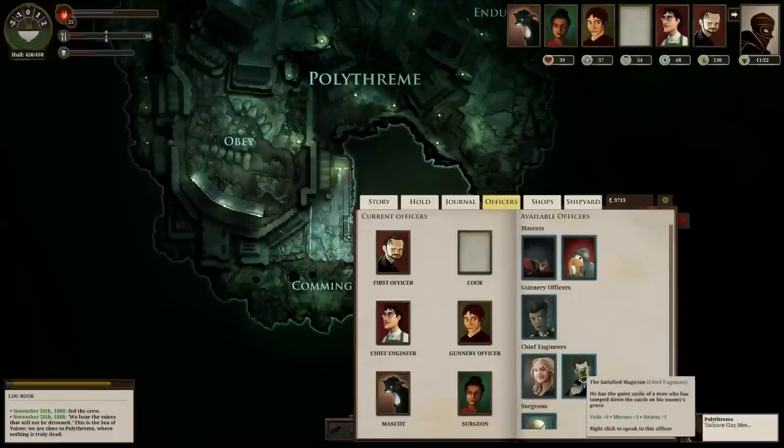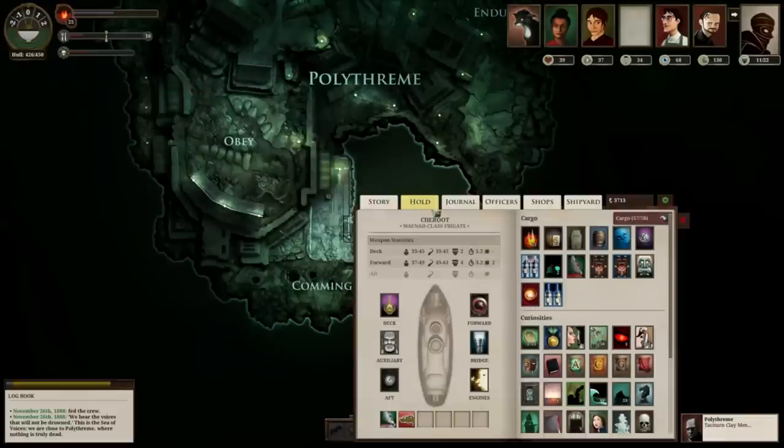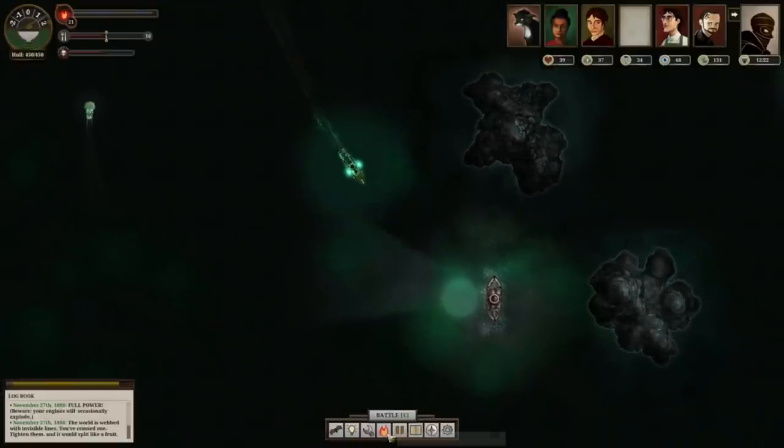You can also follow the Genial Magician's quest, turn him into the Satisfied Magician, and he'll allow you to build the Serpentine Engine. It costs 1200 and you'll need about 2000 Echoes in all, but it's got really good engine power and that's going to allow you to zoom around really quickly. It's got a bit of fuel efficiency too, and Hearts +5 and Veils +5.